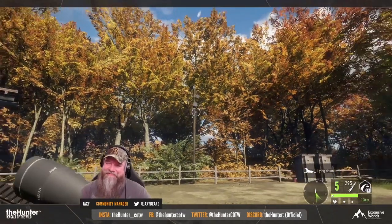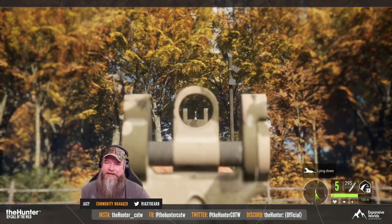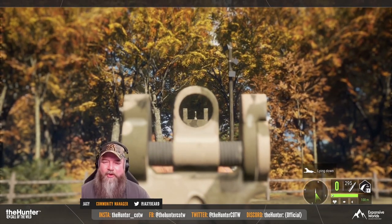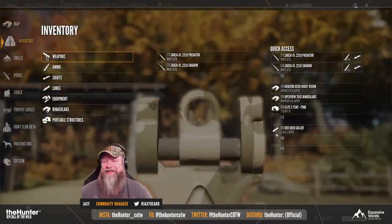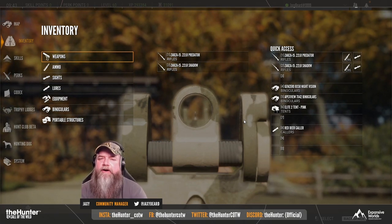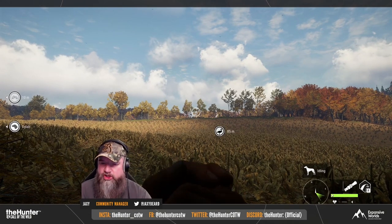Hi, this is Ron McTube. I'm the Hunter Call of the Wild. We're taking our very first look at the new modern weapons pack. That's right, a new weapons pack — ARs! I can't believe it. This is the first one of the new modern weapon pack. It's a Zaza 22 LR, an AR. Who'd have thought we're getting ARs for theHunter Call of the Wild? This is the very first gun, so there's going to be others, and this is the smallest of the weapons pack.